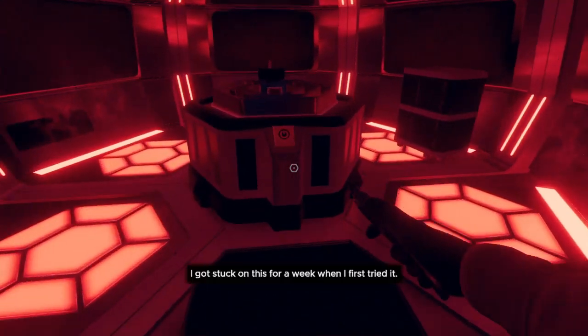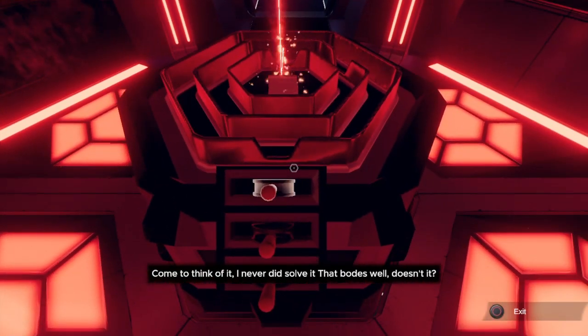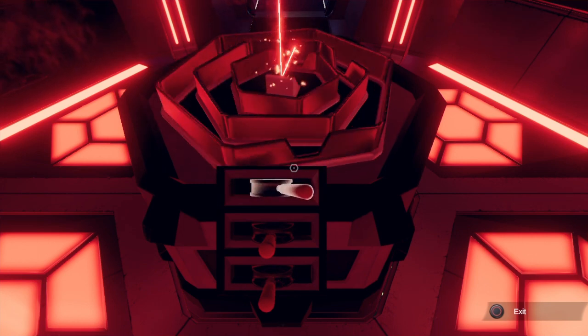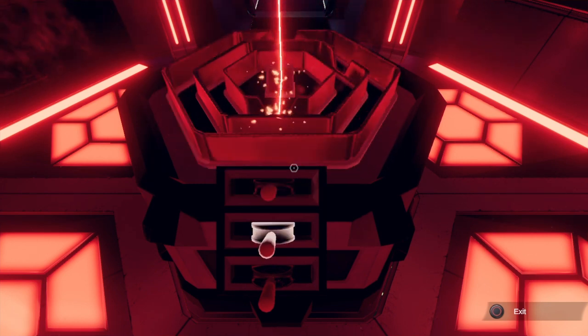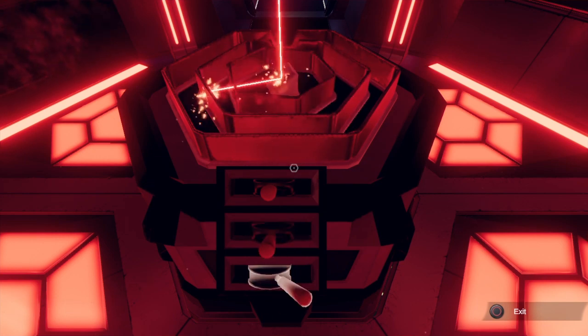Now I thought this was going to be a very difficult puzzle, like the PS3 game, the Eternity Clock, but as a matter of fact it's super easy. So when you're doing this top little handle here, pay no attention to the middle one and just focus on the outside one. What you're going to want to do is line up the little gaps so they're facing outward — that's where the laser's going to go.